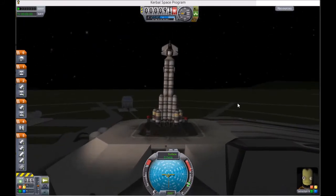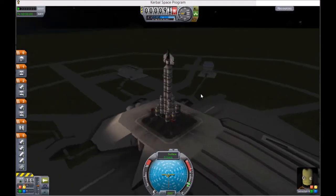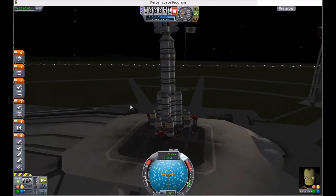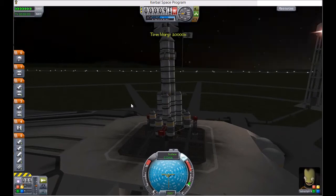So let's get ready to launch here. If you don't know the key buttons, I highly recommend looking up a wiki — that's how I learned all the key bindings. I'm not going to go into too much detail on the keys. I'm going to make sure my SAS is turned on; you can do that by tapping T. That's the light that's going on down here. Then I'm going to throttle up.